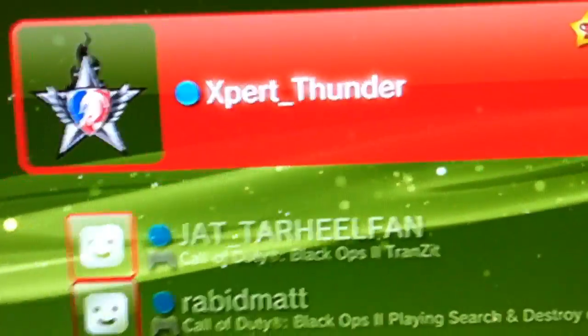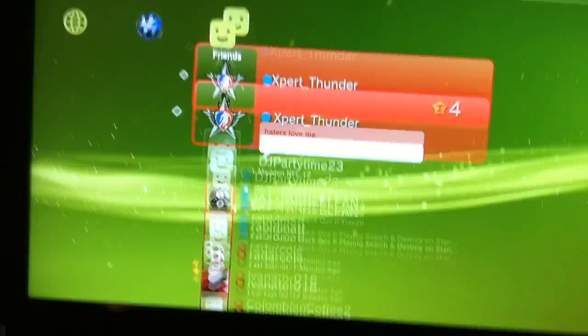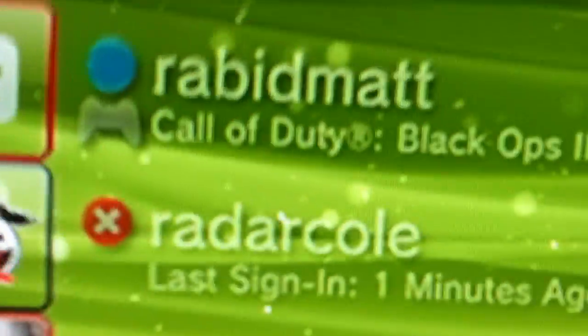Let me log into the one my friend's going to be using. Let me make sure this is it — yes, this is it. Once I'm signed in... okay, it's logged into his account. See — Expert Thunder — logged into it. So once you go into that, it says my account is all fine right now.